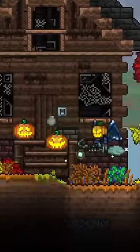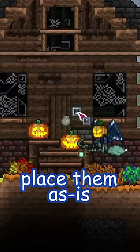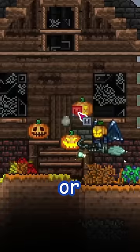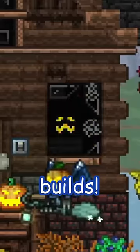And then if you take your pumpkin blocks and craft them into jack-o'-lanterns, you can either place them as is, toggle them off with wire to make them a bit more subtle, or shadow paint them in a dark place to leave a spooky face in your builds.